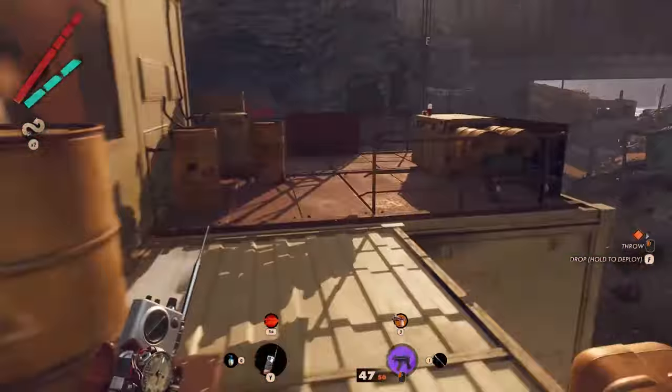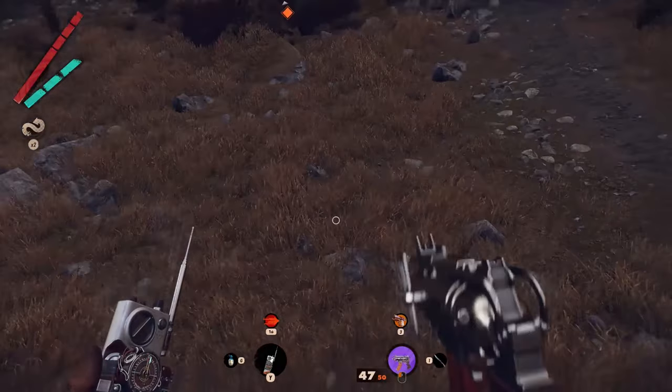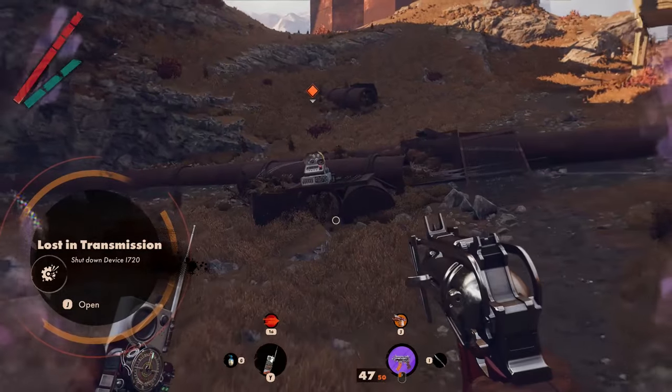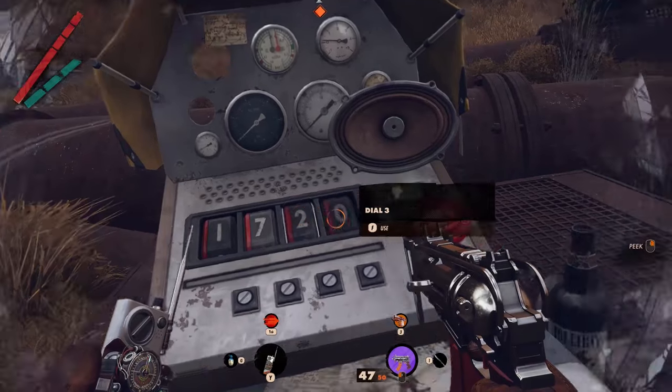Bring it out in front of the building, where you will see a red pipe. Place it down in front of this pipe and enable the nullifier. This will reveal the invisible control panel, where you have to insert the code you found in the previous evening.